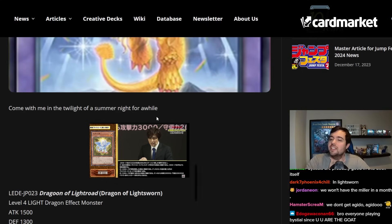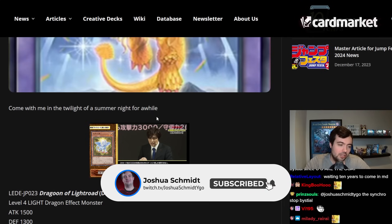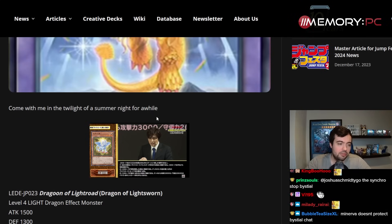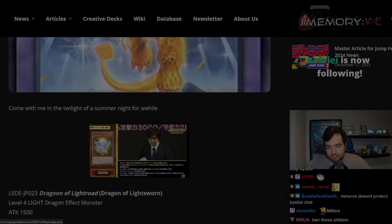Bystials are probably good in this deck itself too — you have a lot of Lights in the graveyard, Level 4 tuners. Use a Bystial, summon a Level 6, make the Level 8 synchro, bring back whatever. You can do things.